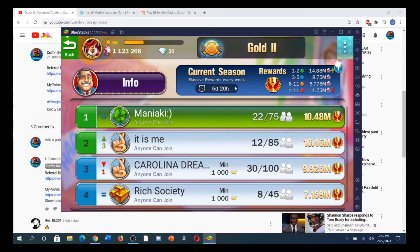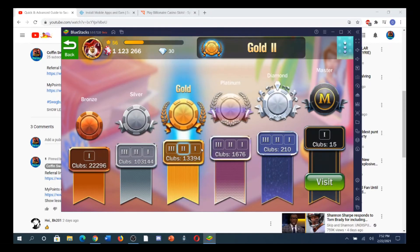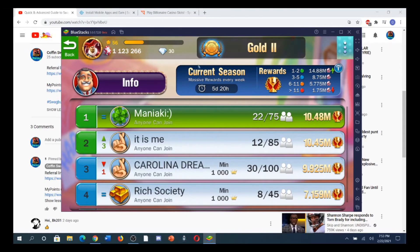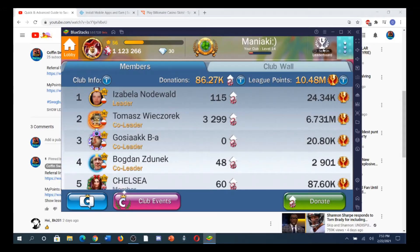The club rankings go: Bronze, Silver — don't worry about those — then Gold and Platinum, which is where you'll be. Don't think about Diamond and Master. Gold to Platinum are good; you want to get as high as possible. After a week, you might move up from Gold 2 to Gold 1, then face higher-ranked clubs. I'll look for rank one, two, or three and try to join them because they have more.